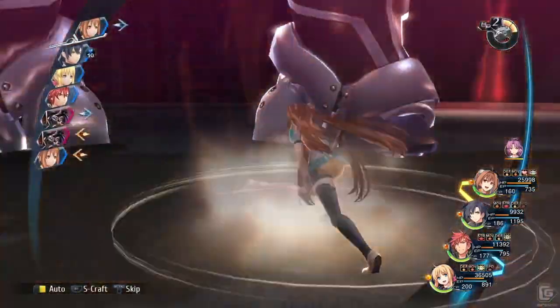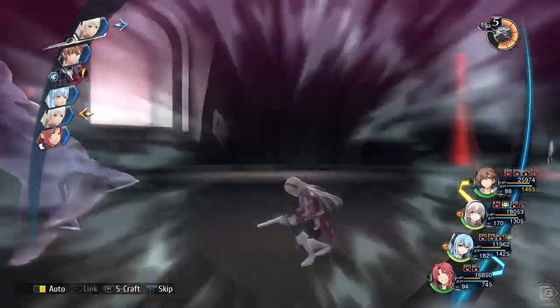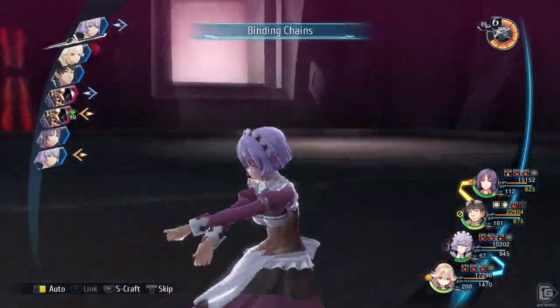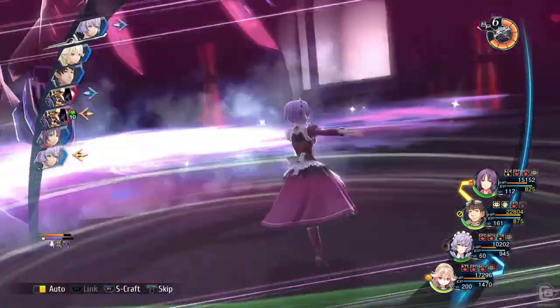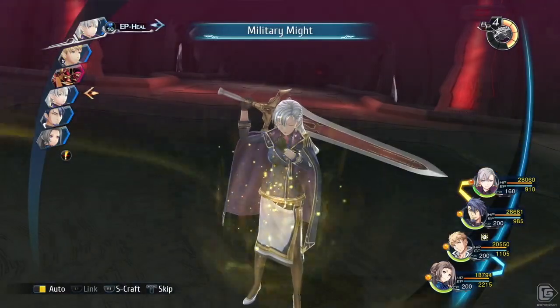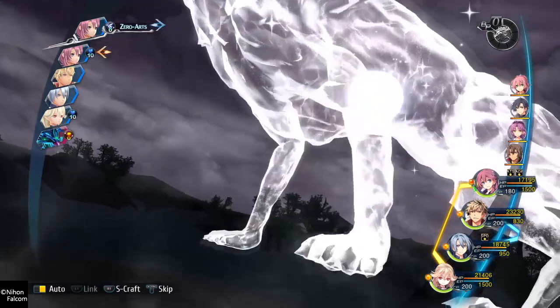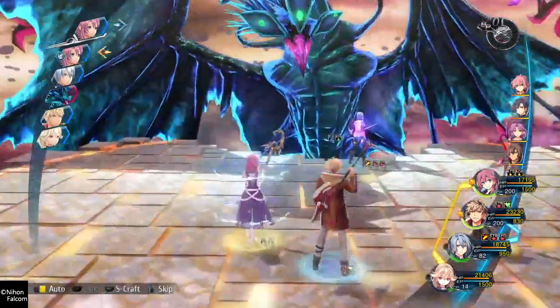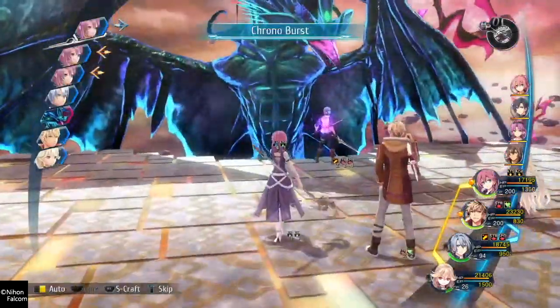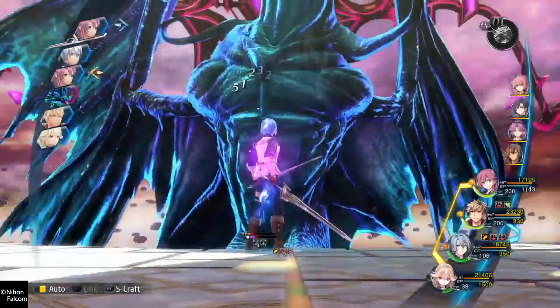Things have changed quite a bit since Trails 3. Back then, the break and delay strategy was absolutely broken. Characters like Yuna, Sarah, and Agate completely obliterated enemies. Because of this, other strats like CP Damagers, Arts Users, and Evasion Tanks, which had been more of the broken strats in previous games, took a slight backseat. But not this time. Physical damage and break damage as well as Brave Orders overall have been nerfed — making this one of the most balanced games in the... oh nevermind. Arts are insane. I mean absolutely broken. So the overall strategy is to support your magic users while they nuke the competition. I played this on hard and not a single boss stood a chance against my art users.